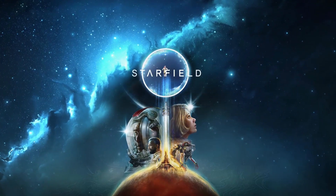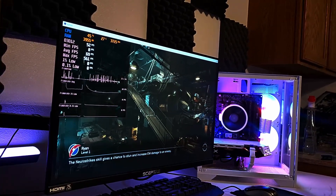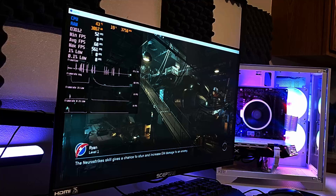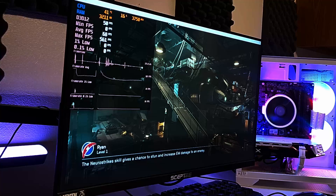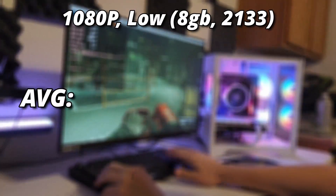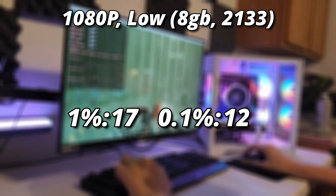To confirm that, we're going to try the most demanding title I've got access to right now: Starfield. With 4 gigabytes of RAM, I was curious if it would even run. It launched surprisingly far — we got into the game, got into the menus, clicked start game, and after five or so minutes of loading, it crashed. So Starfield won't run on 4 gigs. With 8 gigs, we faced a pretty unplayable, stuttery mess — averaging 28 FPS, maxing out at 32 and bottoming out at 20, with 1% and 0.1% lows at 17 and 12 FPS.